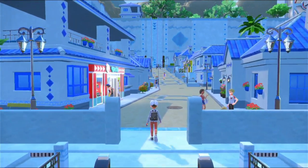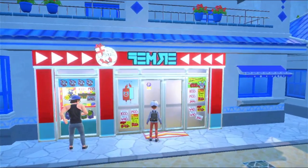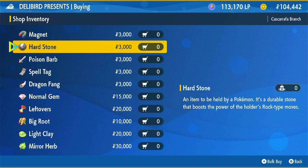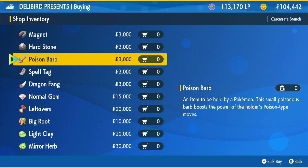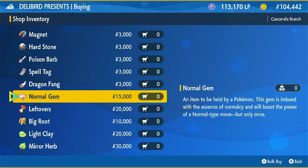I can probably also check the sandwich shop to see if there's anything new there. This is the special stuff. Anything new in terms of battle items? I think so - we have all these new things here. Magnet will boost the power of electric moves, Heartstone for rock type moves, Poison Barb for poison type, Spell Tag for ghost type, Dragon Fang for dragon moves, and Normal Gem for normal moves, but only once.